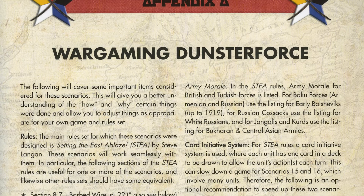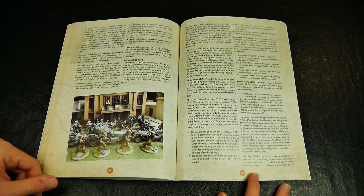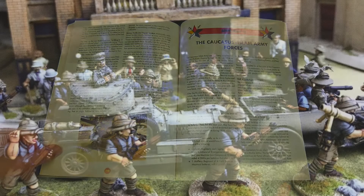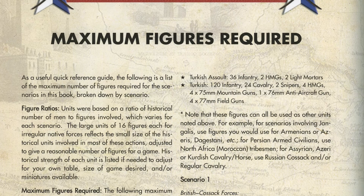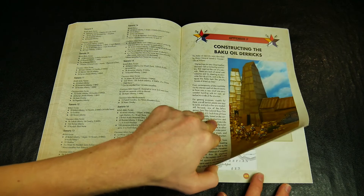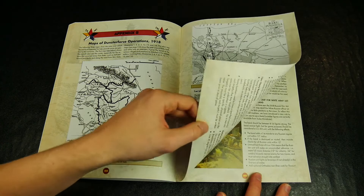The appendices cover some very useful extras such as how to physically wargame with the variety of troops and equipment available to Dunstforce, the perils of scenario balance and terrain, where to find suitable figures at the time of writing, the actual composition of the historical Dunstforce, the armoured cars used, the nature and composition of the allies and enemies of the expedition, and a useful recap of the number of figures and other items required for each scenario. A step-by-step guide to creating a Baku oil derrick aids with specific terrain for some of the battles, and there are some period maps which show the progress made by the force.